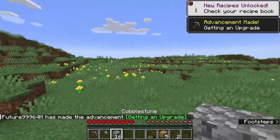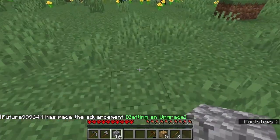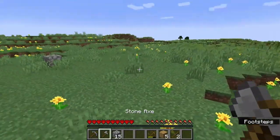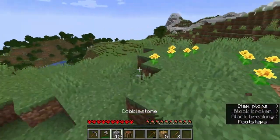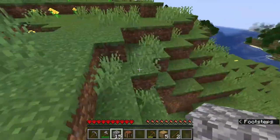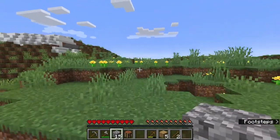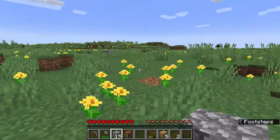Before I leave to explore, I'm going to mark my spawn, which I'm showing here. I'm pretty sure this is a good spawn because it's a flat area, so in future when I build some farms it's going to be very handy. Which way should I explore first? I'm not sure — maybe I'll go this way.